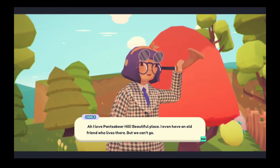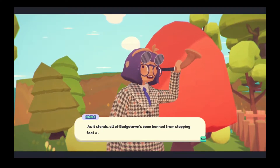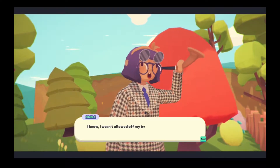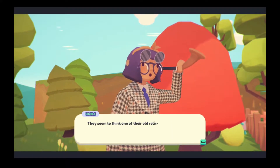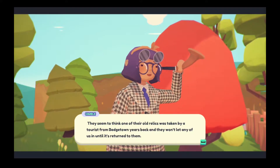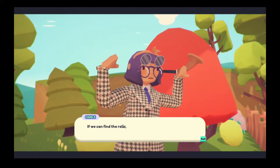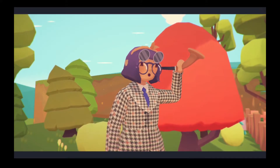Beautiful place. I even have an old friend who lives there, but we can't go — all of Badgetown has been banned from stepping foot on Pants Bear Hill. Are you serious? What does everyone have against Badgetown? I know I wasn't allowed off my balloon last time I tried to land there. They think one of their old relics was taken by a tourist from Badgetown years ago, and they won't let any of us in until it's returned. If we can find the relic, we can take it to Pants Bear Hill, get the ban lifted, and turn on the Oobnet Tower.